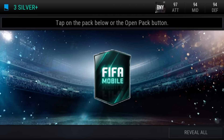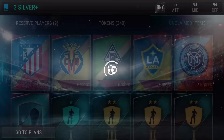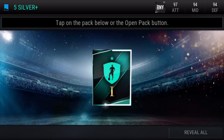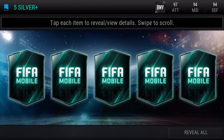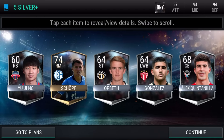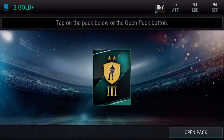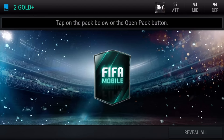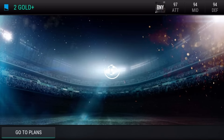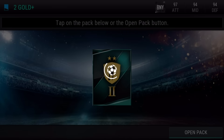The very first pack is the 3 Silver Plus, and like what the name suggests, we have gotten mostly bad players — some Silver and Gold players. I've seen people getting Elite Cards and even the Ultimate Fresh Back Player from these basic yellow packs, but my pack luck has been really really bad. The recent best pack I've opened would be the Team of the Week trade-in, where I got the player from it.